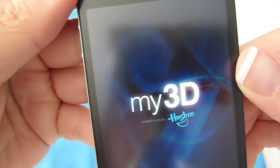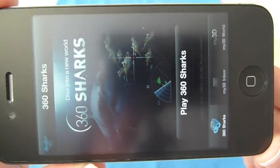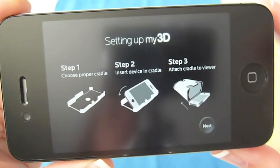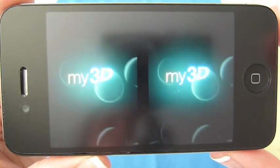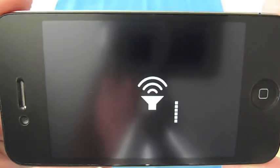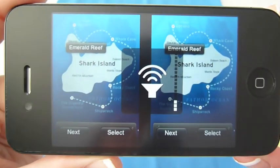Let's go into the My3D 360 Degree Sharks game. What you're going to see here is in 2D because I obviously don't have this connected to the My3D Viewer. It's going through the directions and normally you would already have this attached to the 3D Viewer, which is why you'll see two separate screens. It would look in 3D dimension at this point, but instead we're just going to see it in 2D. Give it a minute here — I'll turn down the volume some.